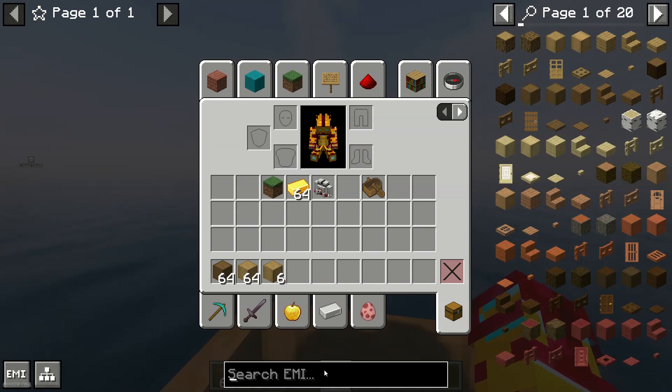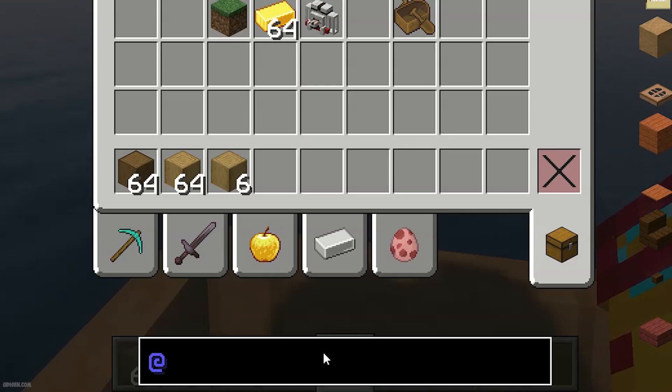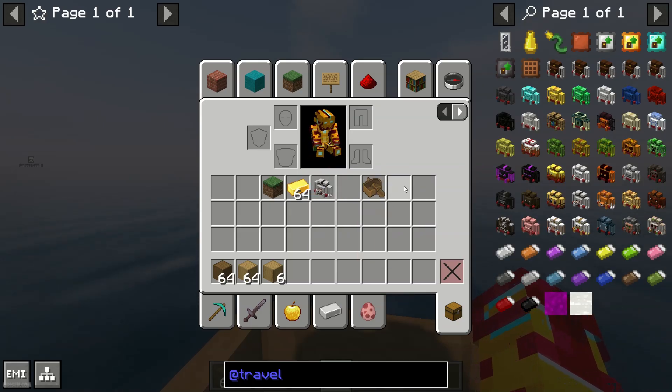Also, if you want to find all items from one specific mod, use the @ symbol in the search panel, then type the name of the mod. For example, type 'traveler backpack' and you see in the right menu all items from the Traveler's Backpack mod. Useful? Yes.